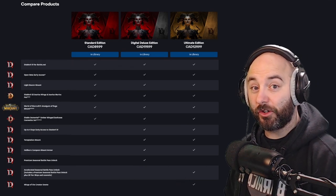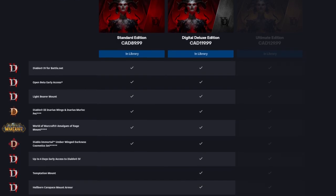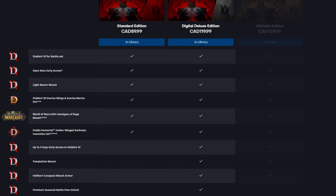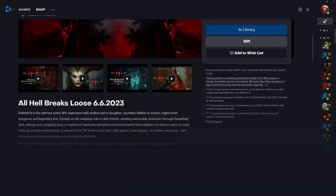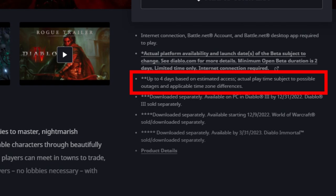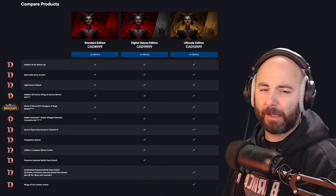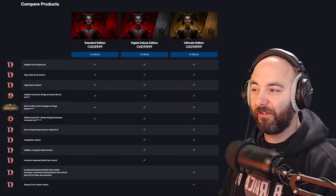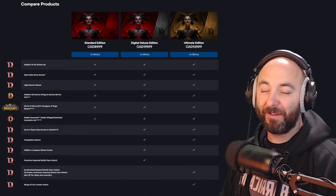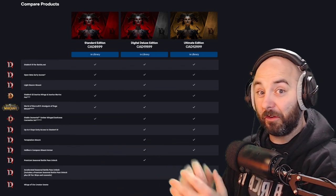Moving to the Digital Deluxe version of Diablo 4, it's about $120 Canadian, listed at $119.99, and for that you get four additional things. One of those is up to four days early access — so instead of starting June 6th, you start June 2nd. The Battle.net launcher does note 'up to four days based on estimated access, actual playtime subject to possible outages and applicable time zone differences.' Essentially, if the servers get slammed, there may be downtime. Buying Digital Deluxe gives you the best opportunity to get ahead of the curve before the gates of hell open.